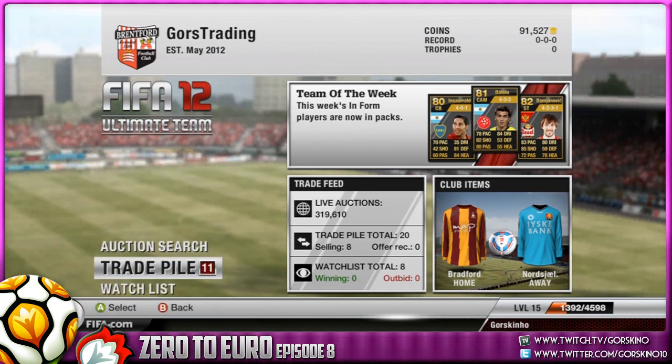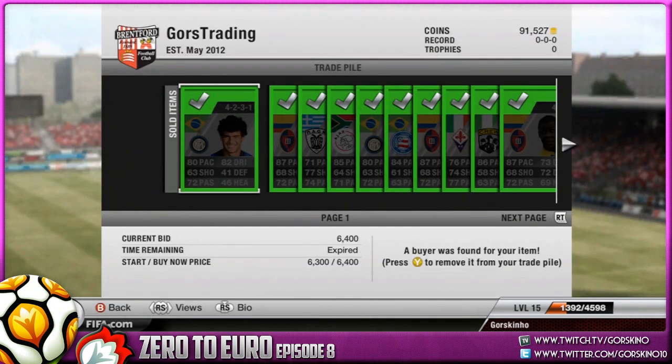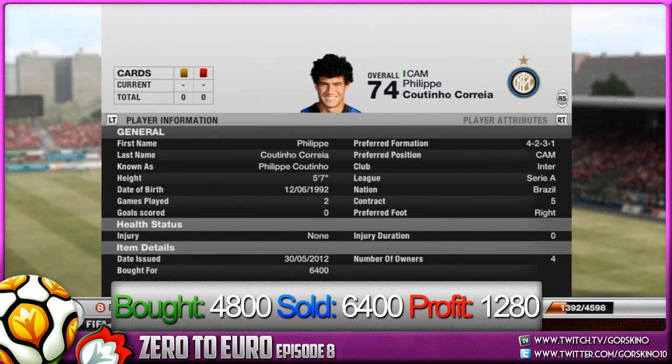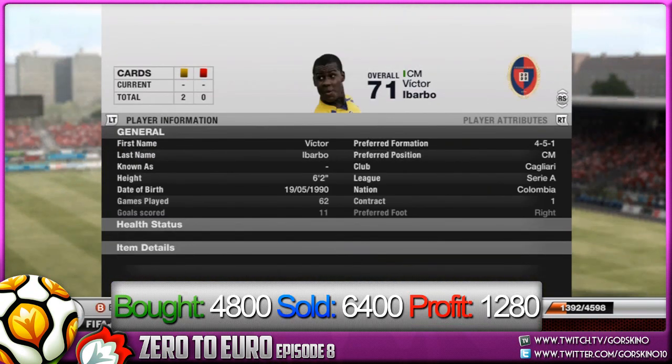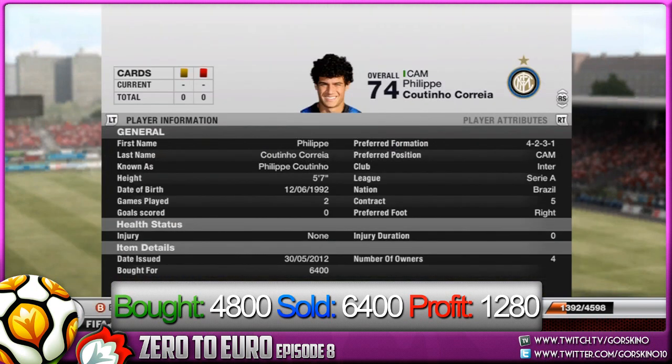What is up YouTube, welcome to another episode — this is Zero to Euro episode 8. From the previous episode we've sold quite a few players. First one is Felipe Cortino: we bought him for 4.8k, sold him for 6.4k, and that's a profit after tax of 1280 in his natural CAM position.